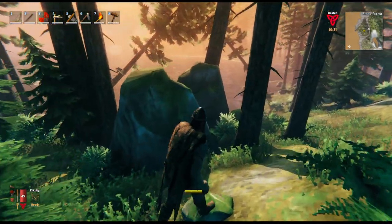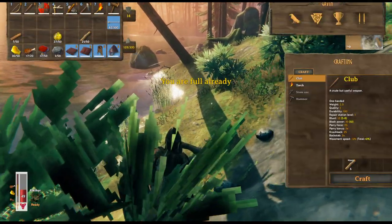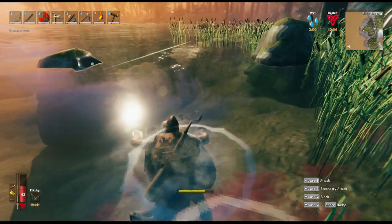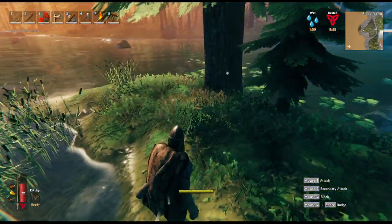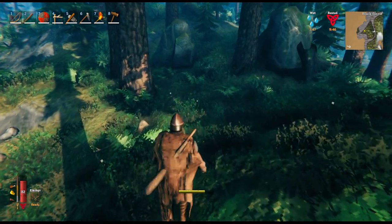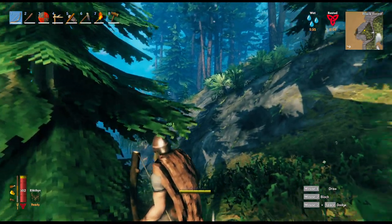The first thing we'll do is look over here and see if we can find any tin around. Let's work on our bow skills. I don't even think it's there anymore.